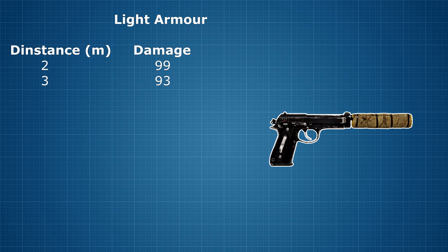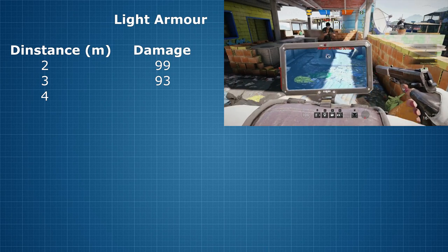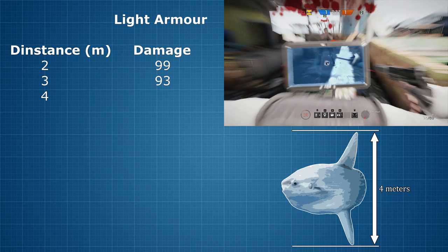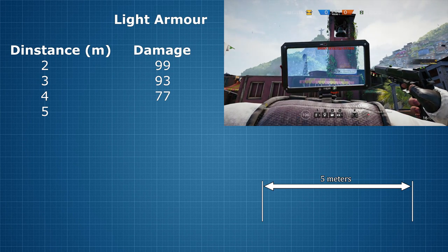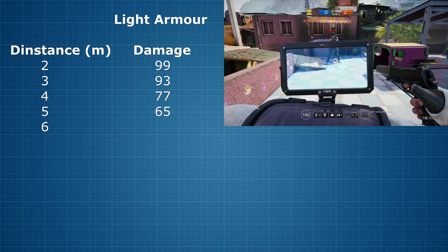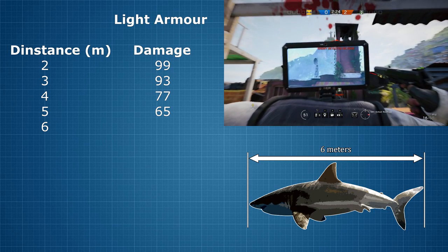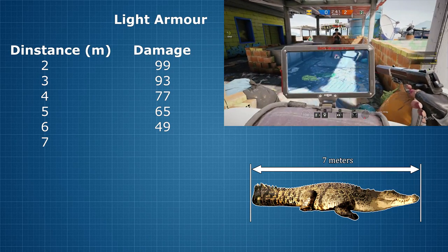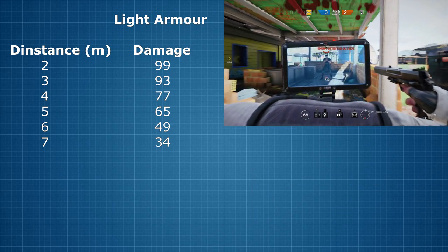Let's speed things up a bit. At 4m distance, which also happens to be the fin tip to fin tip length of an ocean sunfish, the damage dealt by the Louis Zon is 77. At 5m, the length of a large adult black caiman, the Louis Zon will do 65 points of damage. And at 6m, which is also known as the length of a large great white shark, the pistol will do 49 points of damage. 7m is sort of the maximum length of a large saltwater crocodile, and it also happens to be the point at which the Louis Zon will do 34 points of damage.